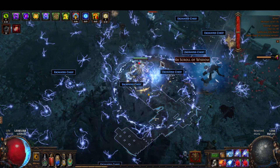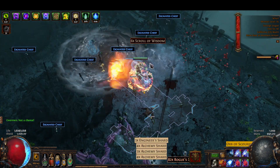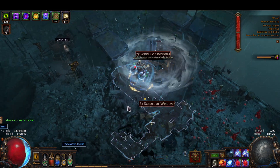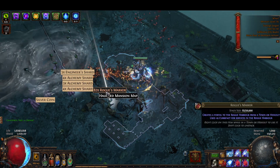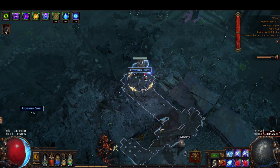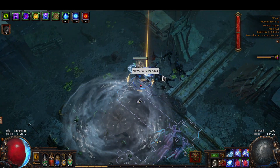Orbit Storms we also use on bosses just for more damage and more consistent melting. We melt bosses more consistently with Orbit Storms, basically, is what I'm trying to say.